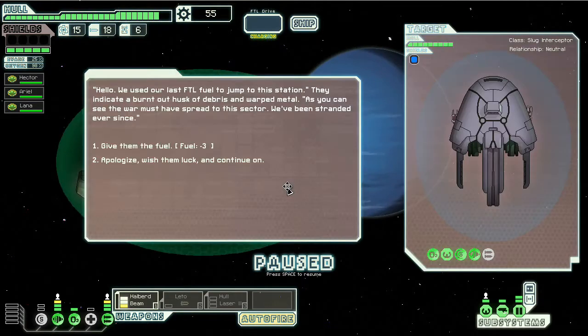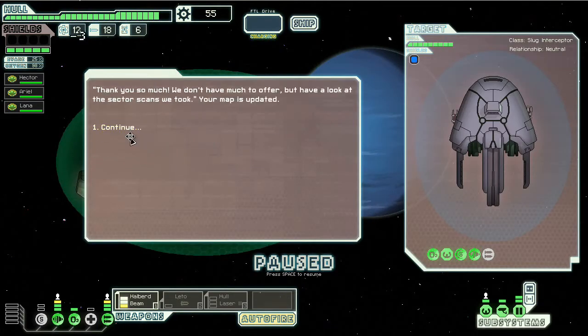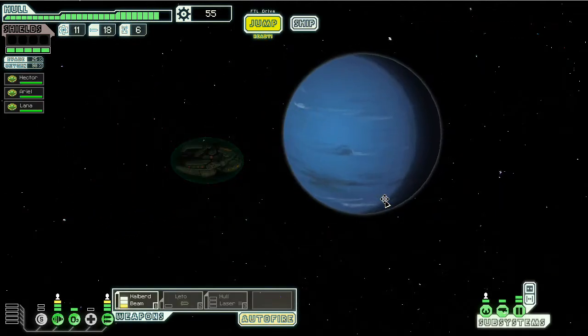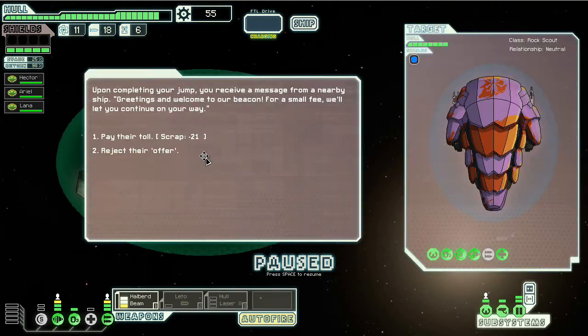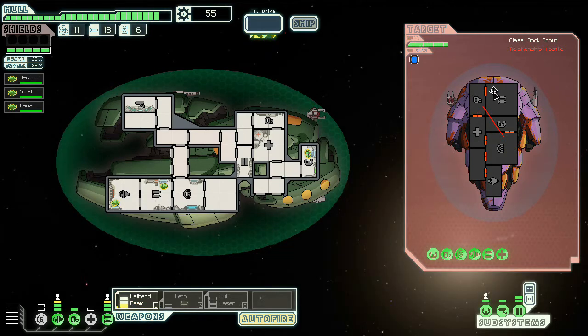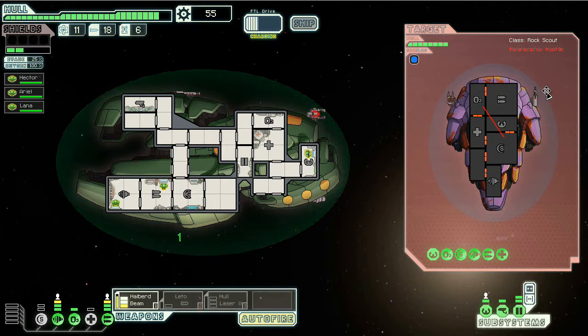We're getting plenty of fuel. I'm gonna hit that distress beacon, but we seldom see distress beacons that Zoltan can solve on their own, which is kind of weird actually. Hopefully it'll be one a beam will work on. I will give these guys fuel. Doesn't really get me much though — I'm probably gonna wish I didn't do that. I'm gonna reject the offer here instead.